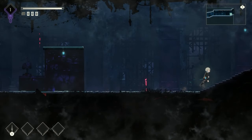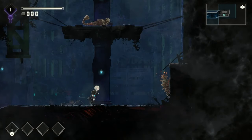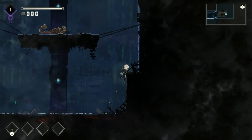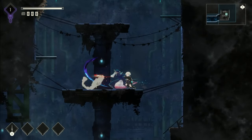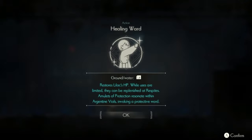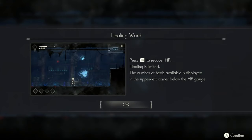The world feels more spread out than with Ender Lilies — there are longer rooms and things are just a little more spread out, so sprint is very helpful. The first ability we find is the healing ward. It's the same as Ender Lilies: you get a limited amount of uses and it replenishes at the respites. Same thing, no change there.